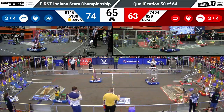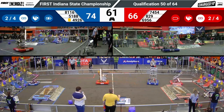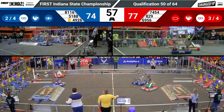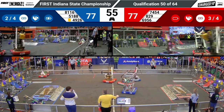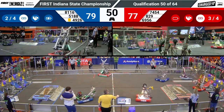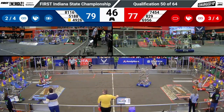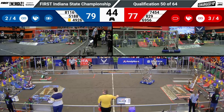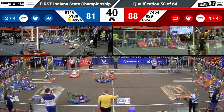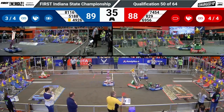829 Digital Goats scoring a cone for the red alliance. Their partner 7454 Huskies on Hogs followed right behind them with a cube. Some impact in the middle of the field — it looks like Shamrock Bodix playing a little bit of defense. They're now headed over to grab a cone from the human player substation. Meanwhile, their opponent Area 5188 is lining up attempting to score another link for the blue alliance — they've got it. That's the blue alliance's third link.